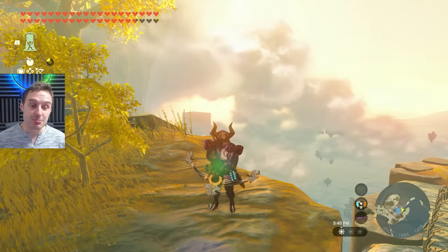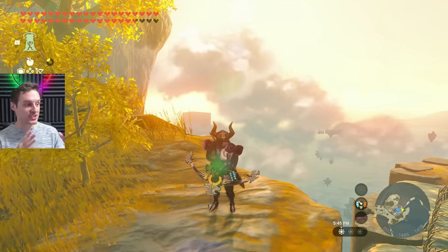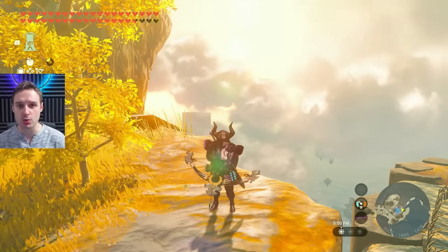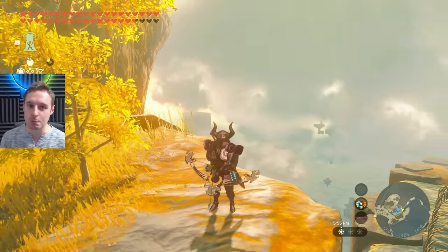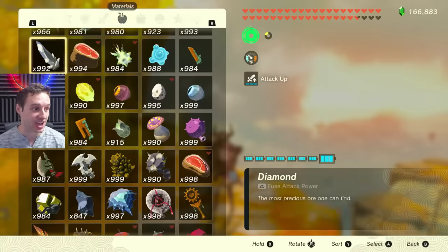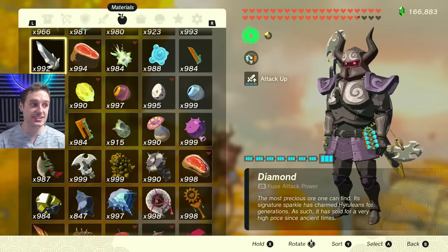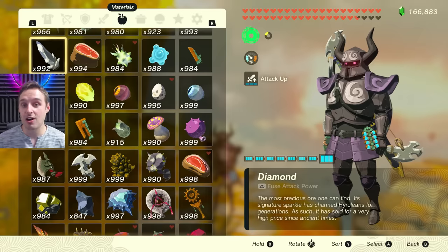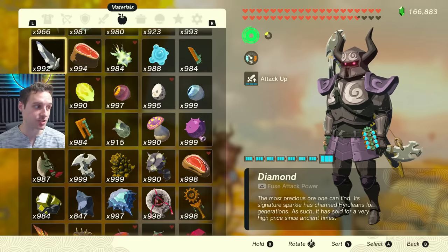By now, a lot of you may have seen my new duping video, which is extraordinarily simple and very fast for version 1.1.2, completely cutting out weapon duping and Tarry Town, making it extremely fast to just get up to 9.99 items. I have 9.92 diamonds there — it's groundbreaking. It's actually on par with the B&Y version from the previous versions, and this is of course for 1.1.2.